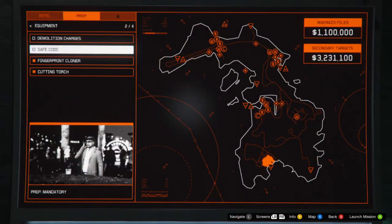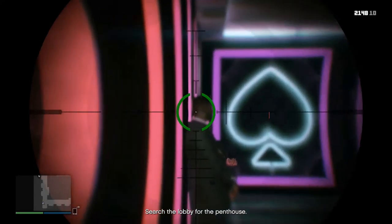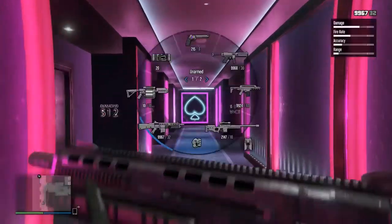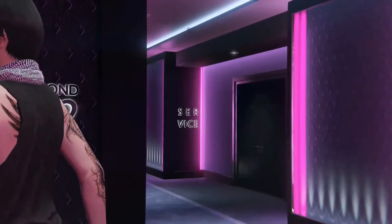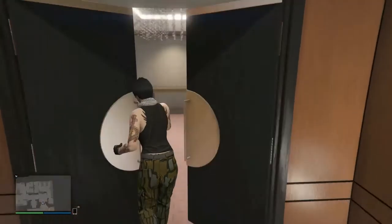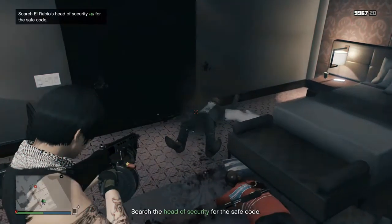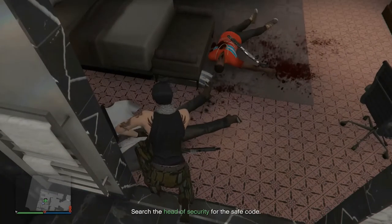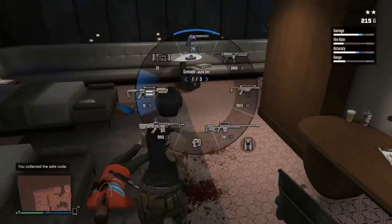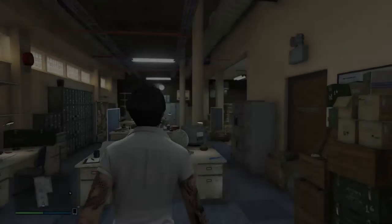The final equipment prep is either the safe codes prep or the plasma cutter prep, depending on your primary target. For safe codes, use a sniper first to go for collateral on the two guards standing outside — much easier than using a silenced weapon. You can also use explosives like sticky bombs, RPG, or homing launcher. Inside, take out the main target first as it has a lot more health and uses a shotgun. To complete the prep: exit the casino and lose the cops, let the guards kill you so it completes automatically, or blow yourself up.